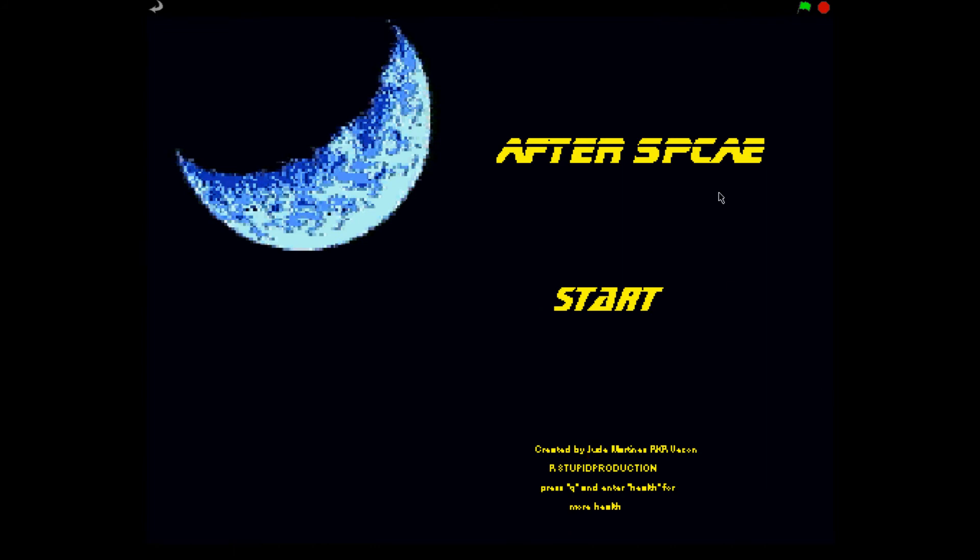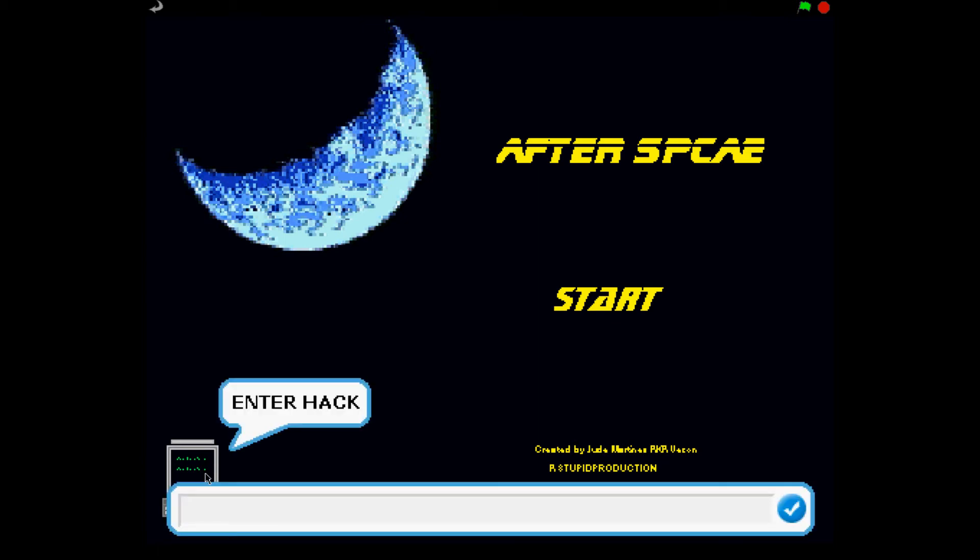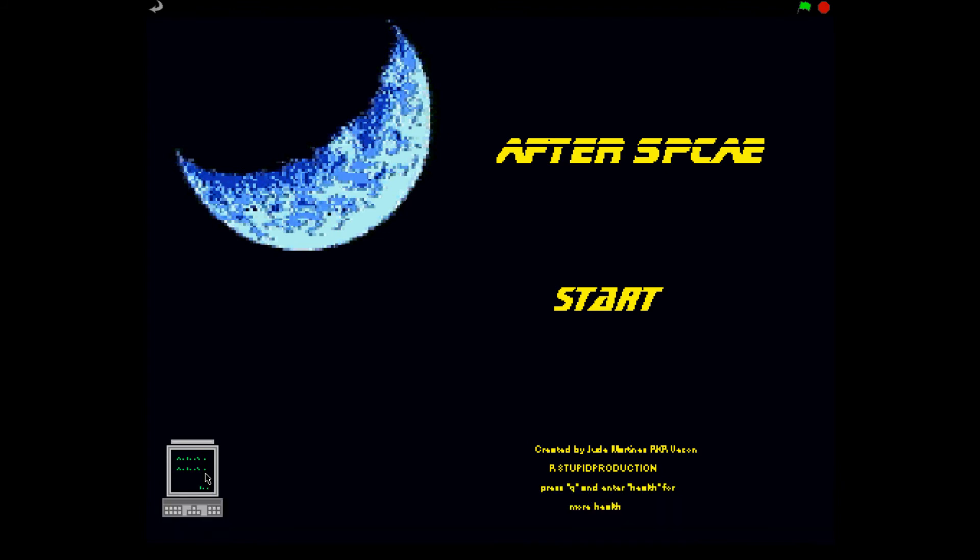Now let's pay a little attention to the title screen. If you look down the credits, it gives you a secret message that you can barely read. But it says if we press Q — what's this? A little secret computer pops up. Now when we click on the computer, it makes a loud, noxious noise and it tells us to enter a hack. This is a little cheat code — if you enter 'health' into the answer bar and press enter, if it's the right one...